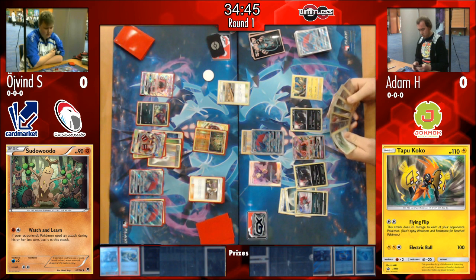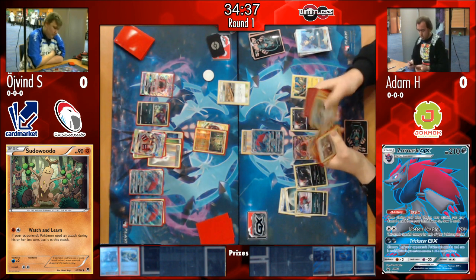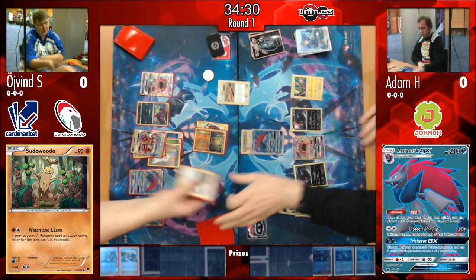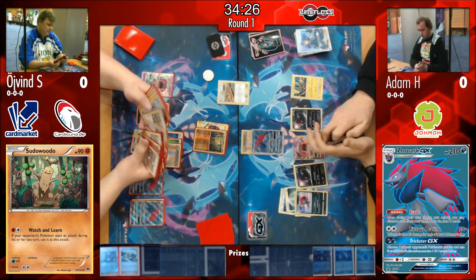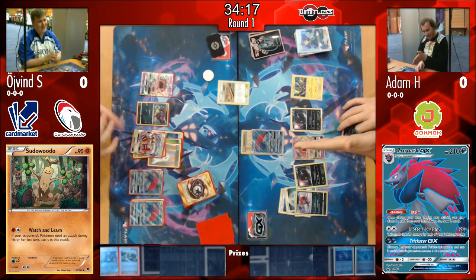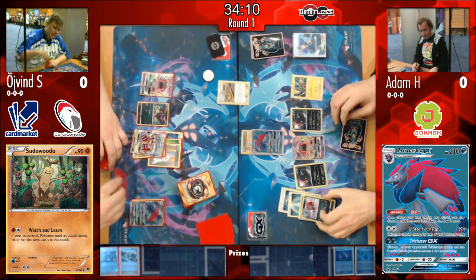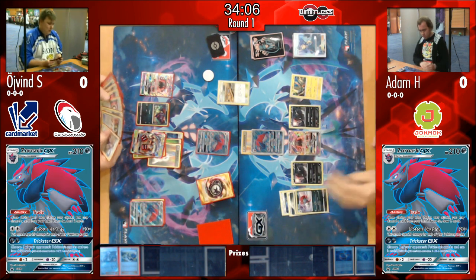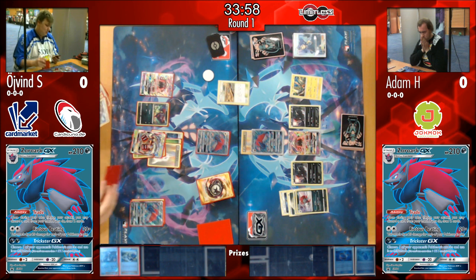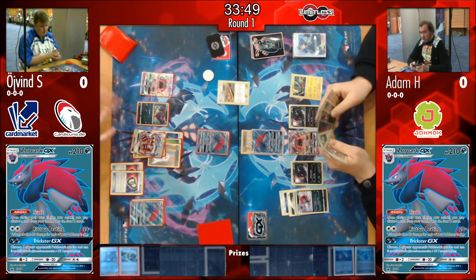Looking at Adam's list, it doesn't look like he has any extra tricks to take the knockout this turn, so Adam is in a strong position to knock out the Sudowoodo with Golisopod still damaged. Adam checks Øyvind's deck — it's really down to only two or three cards. Øyvind probably saved some Ns to avoid decking out. He also has two Puzzles of Time in hand with a pretty sizeable hand.